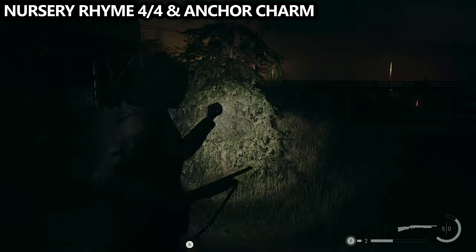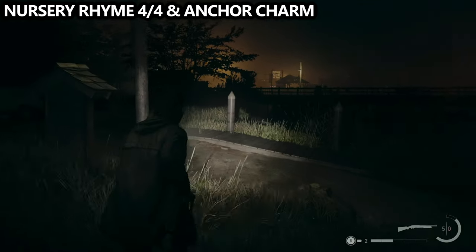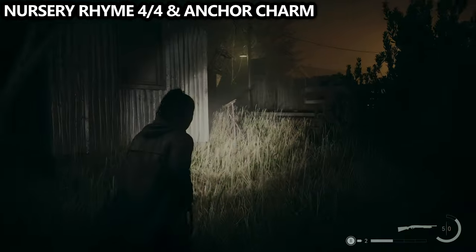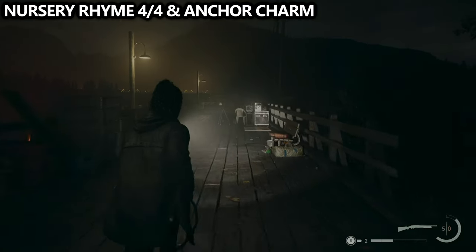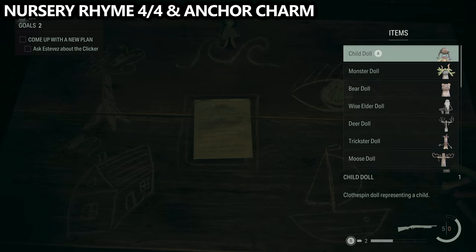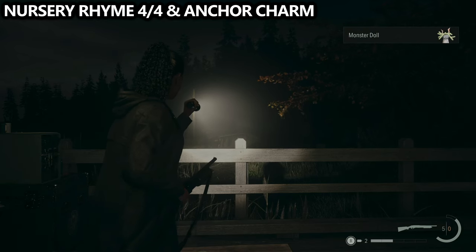From that lunchbox, also in the shipyard area, you can find your final nursery rhyme for Bright Falls by going to the end of the shipyard closest to the city. Here you'll find a little pier — take it to the end to interact with the nursery rhyme. The solution: choose the waves and put the mother doll there, then choose the boat and put the monster doll there. Make sure you pick up both dolls and grab your anchor charm before you leave.